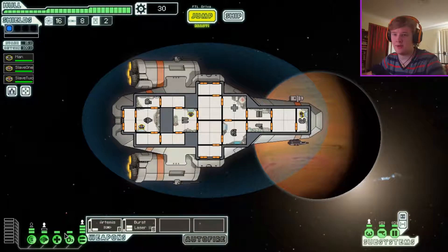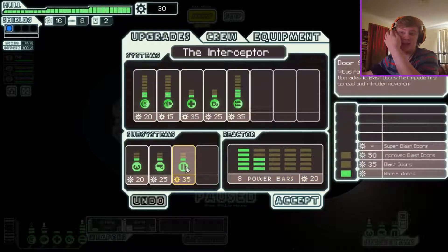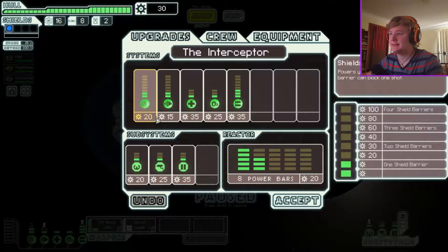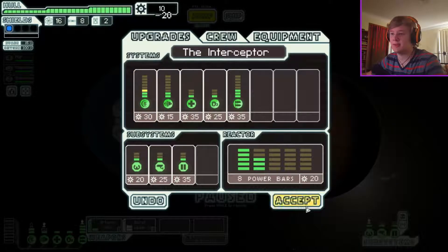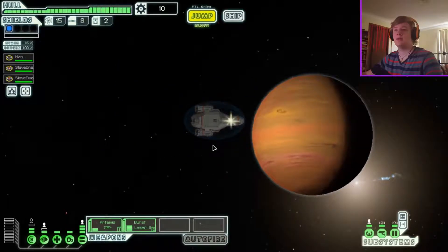We power up our weapons. We have 30 scrap, two drone parts, eight missiles, 16 fuel. I believe we can upgrade our stuff here, so we're gonna upgrade our shields — I think we need that now. Jump. Don't have any money, so there's no point going to the store.